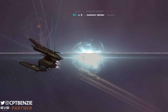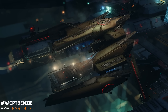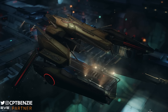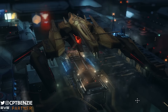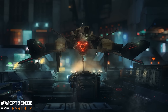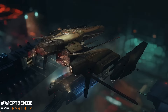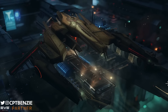Ahoy there folks. I'm Captain Benzie and welcome back to another video for EVE Online. In this video, we're going to be taking a look at the Triglavian Collective's Kikimora Destroyer. This is just a gorgeous looking ship. I love the angularity. I adore the whole power cell thing that the Triglavians have going on. They're just so moody and aggressive. They look like something out of Doom just brought into EVE, and in a really good way.